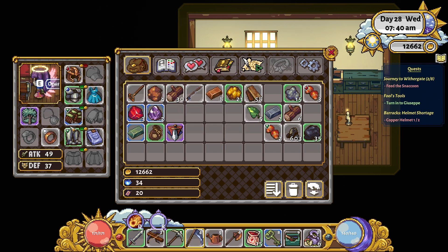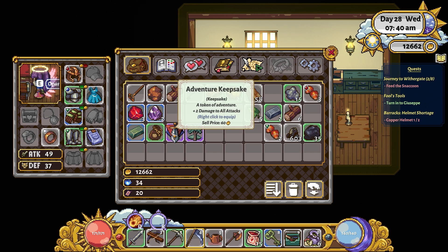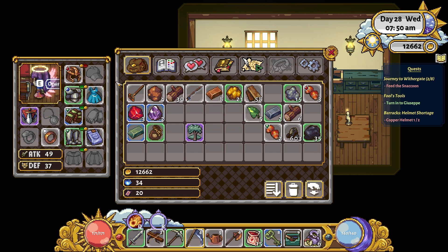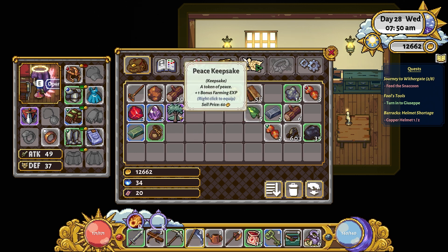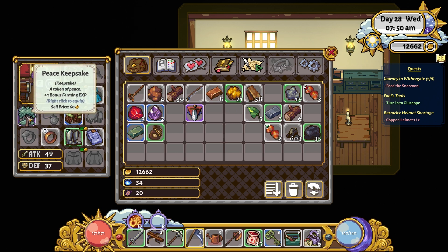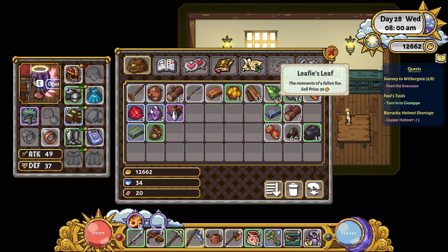What I want to do is make sure I change my keepsake depending on what I'm doing. When I'm out adventuring I need the adventure keepsake, when I'm farming I want the peace keepsake, and when I start doing romance I need to make sure I've got the romance keepsake on. I need to keep changing them around properly.